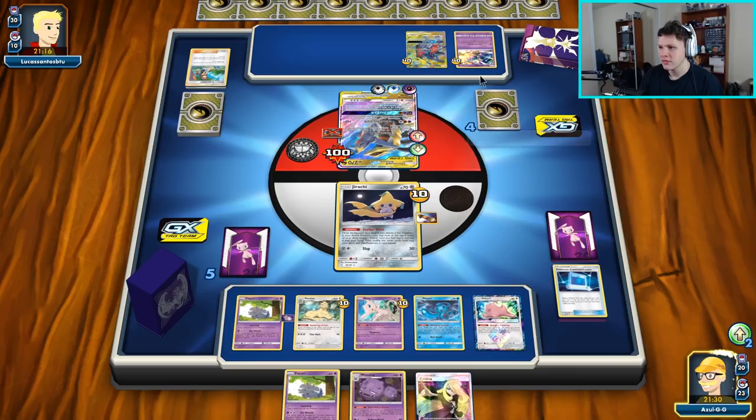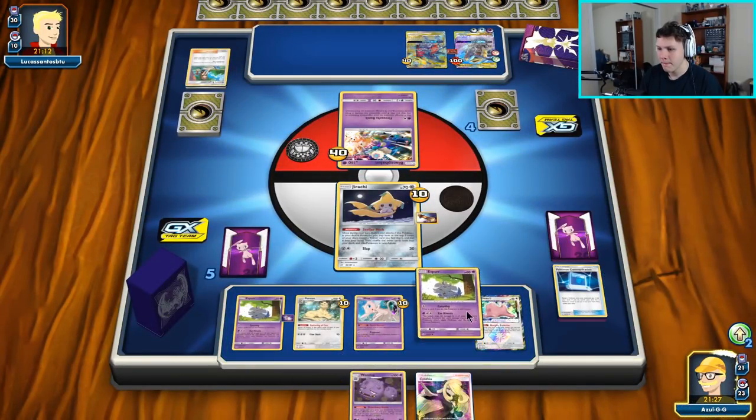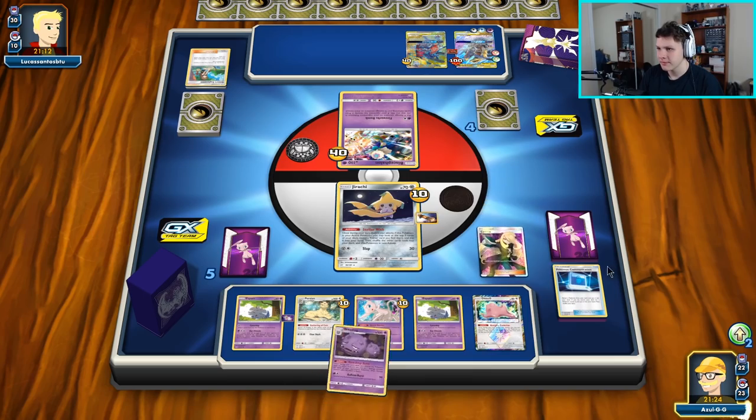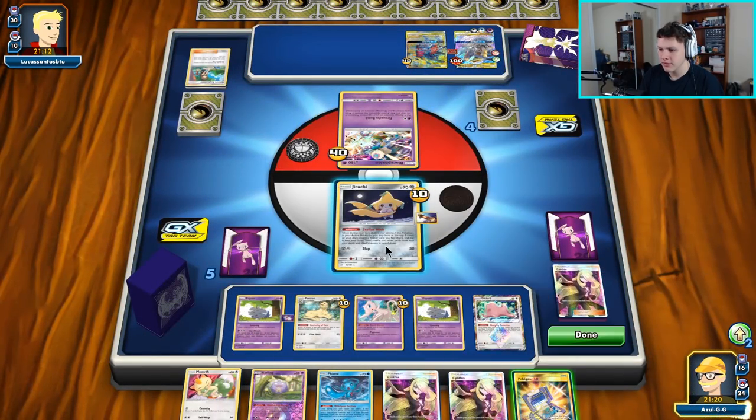There we go — Whirlpool Suction. I have no idea what they'll actually send up here. They go with Baby Blacephalon. Bench Espurr, play Cynthia — looking for a Shrine here, I think Shrine would be ideal to start getting more damage in play. No Shrine from Cynthia.